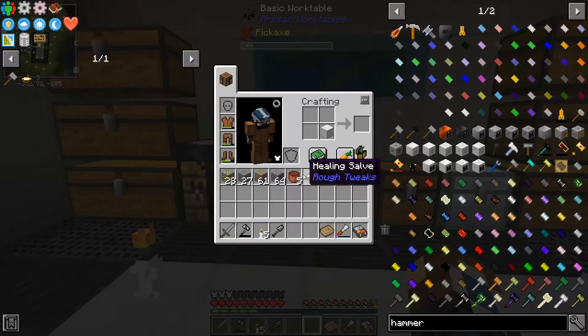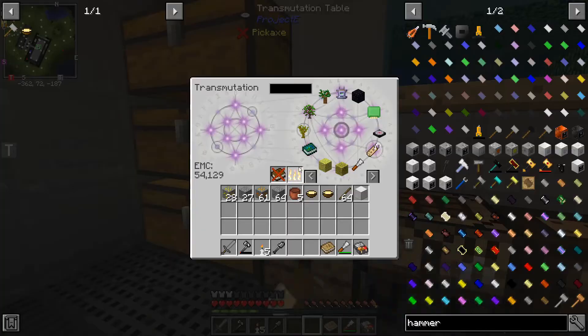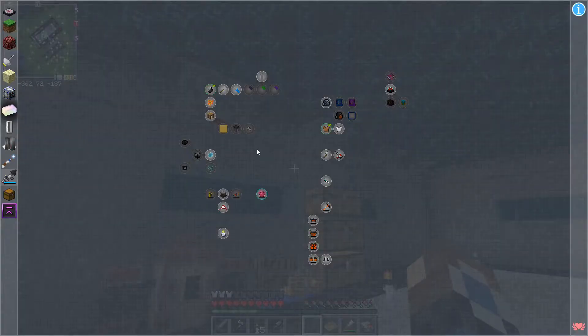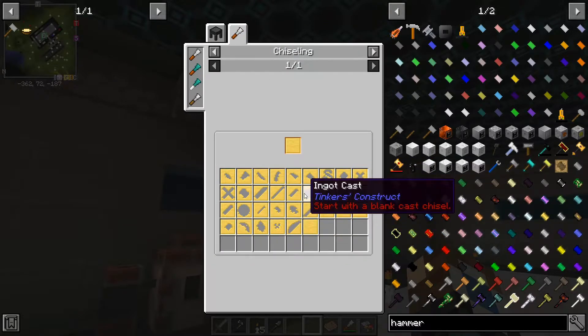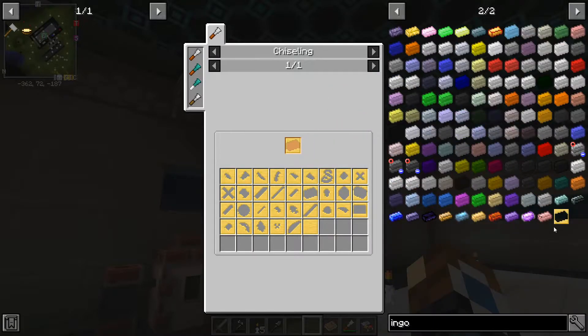How on earth are we meant to get iron then? That's weird. Can we make one of these hammers out of stone or something? Maybe we're supposed to start somewhere else first. We need an ingot cast to get ingots, and this is the only way of getting it.